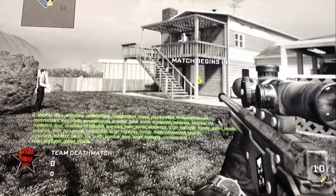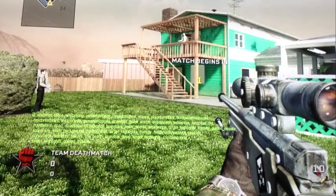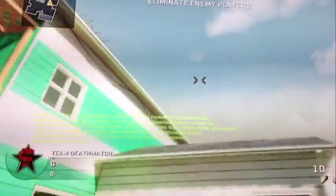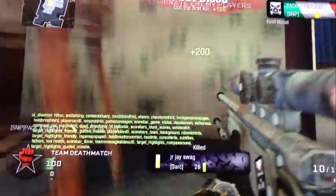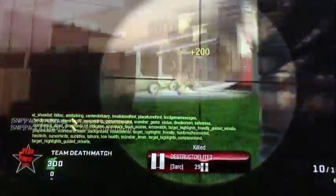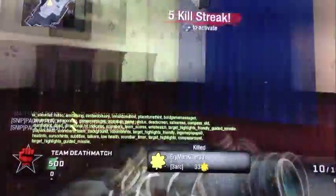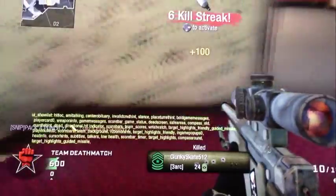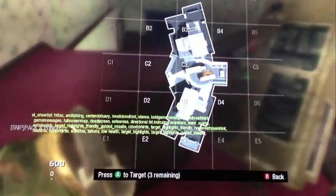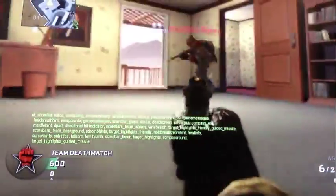Okay, getting this match loaded up. As you guys can see, I do have the green thing on my screen. I'm going to throw the gas out and start killing all of them. We got three kills so far — four. We got a care pilot so far, and one more kill will give us a mortar team. We got the mortar team already and I'm just gonna place it out like that.